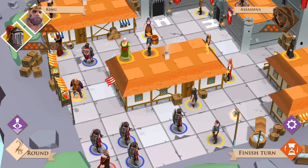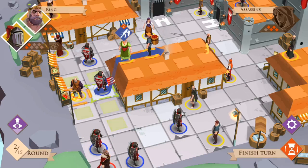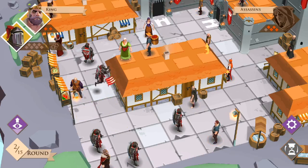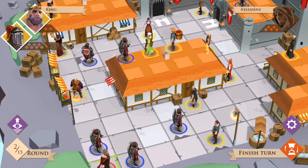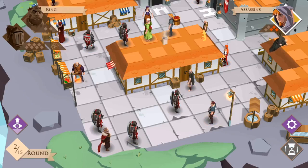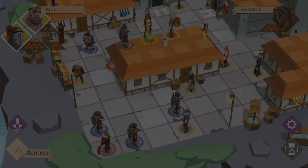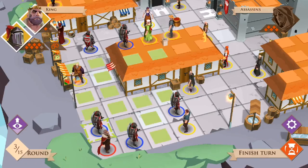Kings and Assassins is my favorite pick of the bundle, beating out Small World 2 by a tiny margin. Two players compete to either protect or assassinate the king before swapping sides. The king pushes through the crowds towards safety behind the castle walls using his guards. There are 12 mobs and three of them are assassins, so you'll need to watch their movements carefully. The gameplay seems shallow, but against a smart opponent things can get pretty intense. My favorite part is that it's all 1v1.